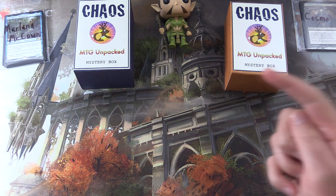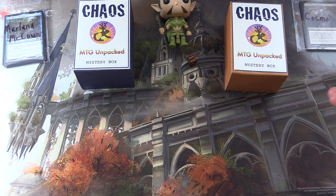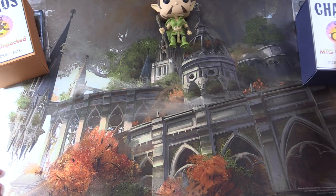We will roll for Marlana — 1 to 3 or 4 to 6. Let's see what we get. That's a 6, so you get this one and Cosmo gets the other one.